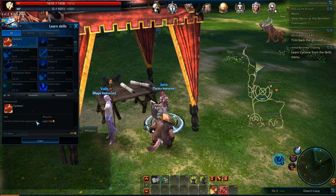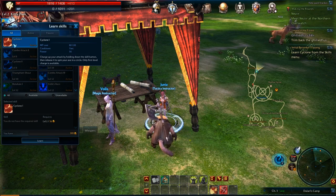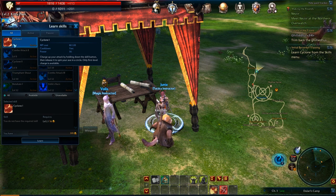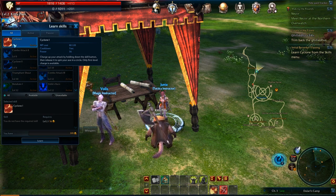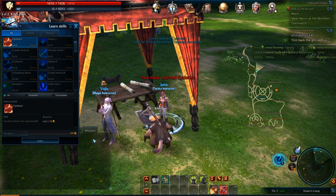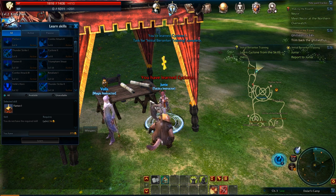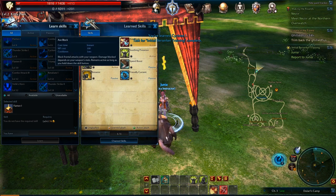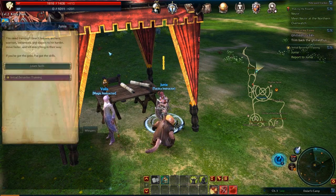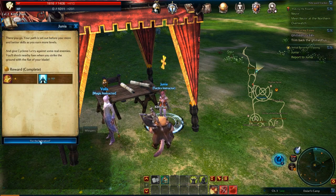So I'm just learning my first skill here called Cyclone. Looks pretty interesting — you charge up your attack by holding down the skill button, then release it to spin your axe in a circle. Any first level charge is available. It's different from all the other skills so far, in that you actually have to hold it down and release it, unlike the other classes.